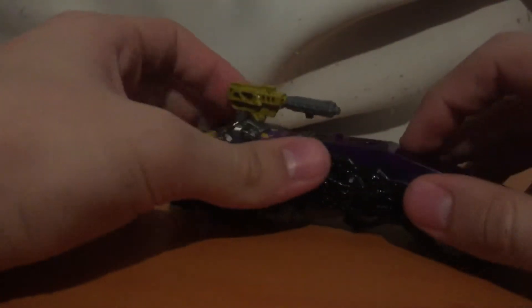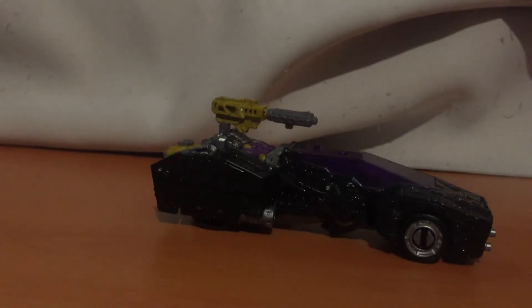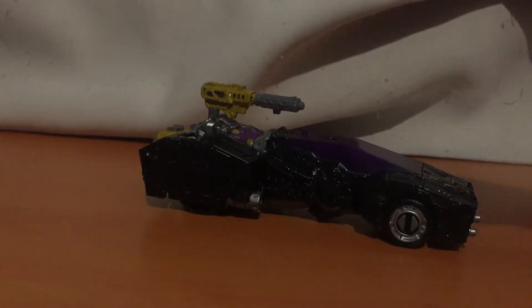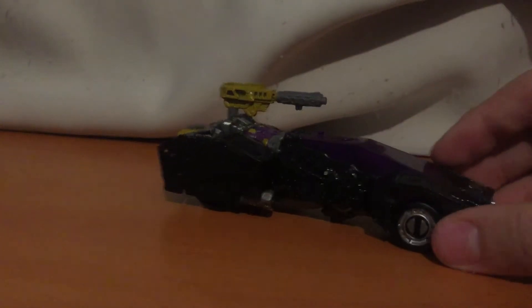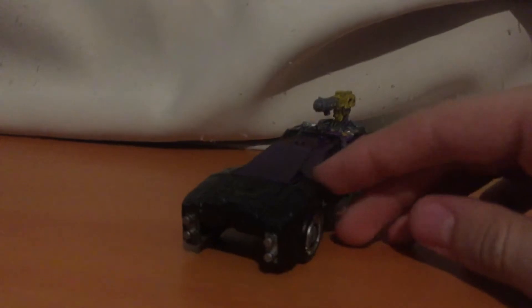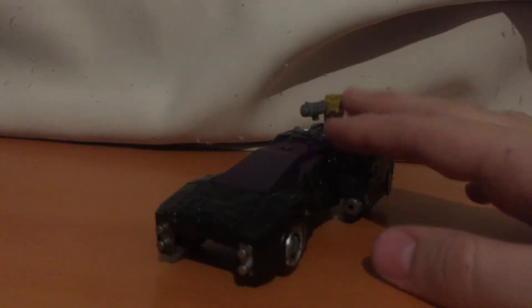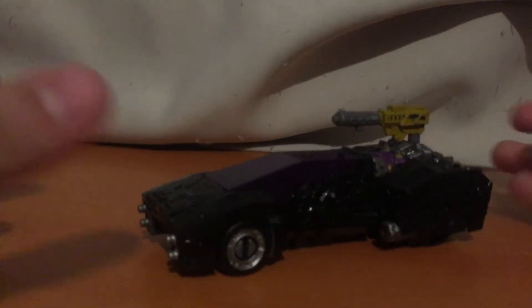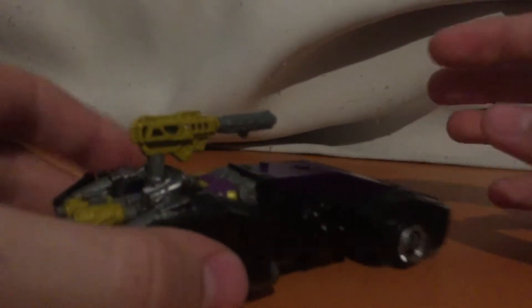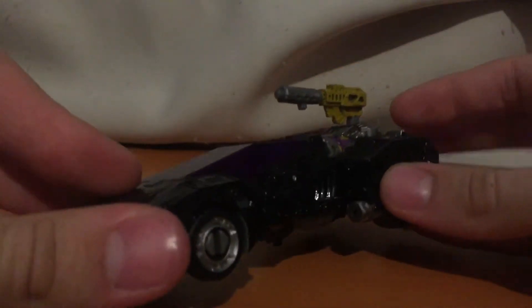Chromia and Nightbird are probably my favourite figures out of this mould. The other four, they're not that good. Lancer and Greenlight are probably the worst because they look really really bad in their robot mode and also their alt modes. I don't really like the paint of both of them — from Minerva and Novastar — but my favourites are Chromia and Nightbird. They look really nice.